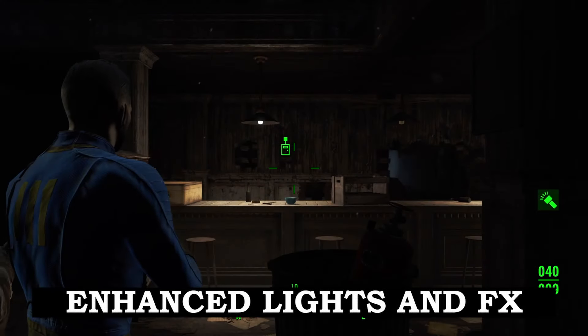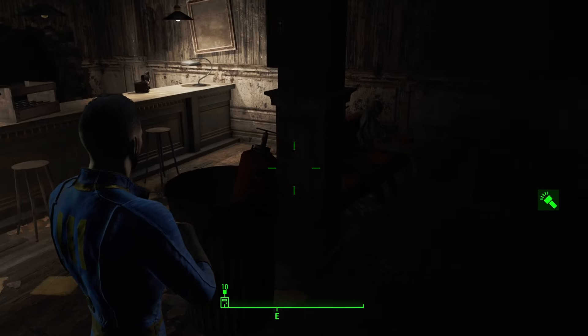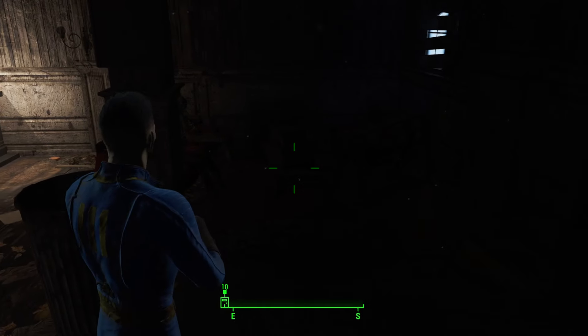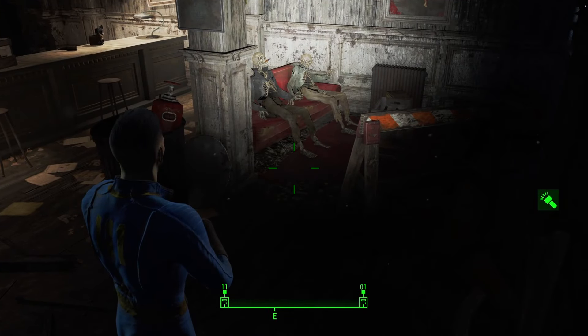One of my favorite mods to use in an immersive playthrough is Enhanced Lights and Effects. This enhances the interior lighting in Fallout 4, it makes it more atmospheric, and basically an interior isn't going to be lit up unless there is an actual light in that room.